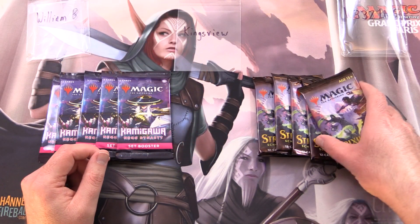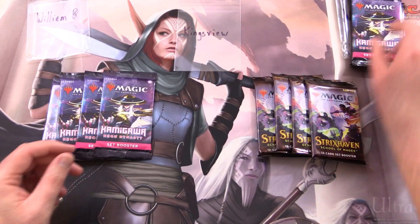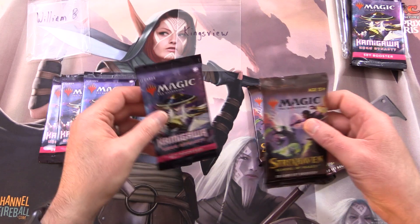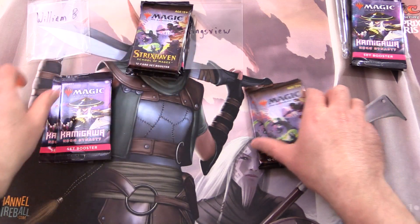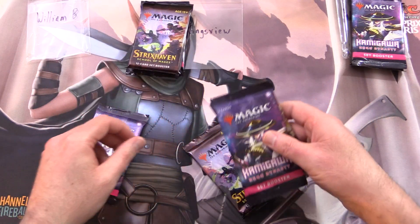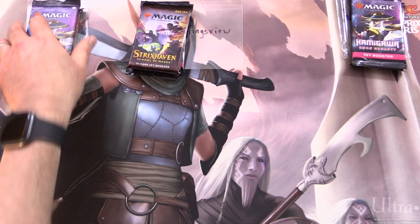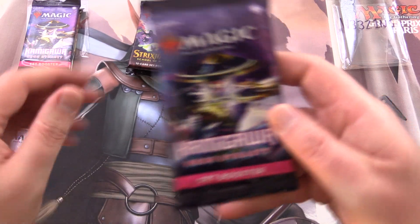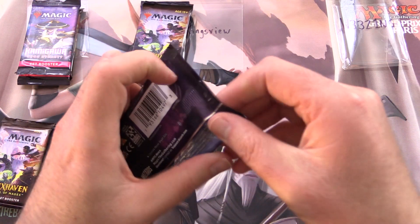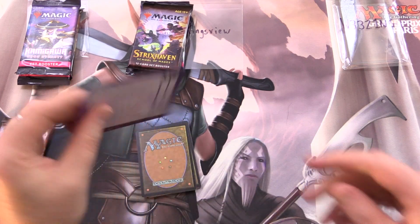Grabbing one of each here for Weezing. And then Kingsview, we've got four, so we'll alternate like so. And also four here for William B. Let's get into it. Thank you for being a patron, Weezing. The patrons get the rares, mythics, foils, and anything over a buck, along with the art cards and anything from the list.